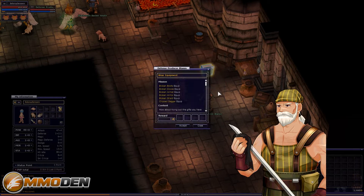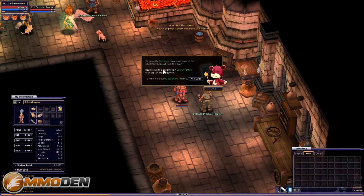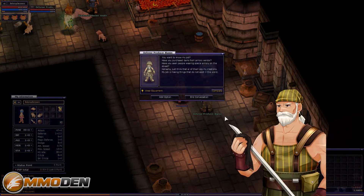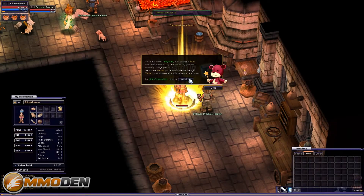He's got a cool little sword. 'Wear equipment.' I wore the equipment — put it all on. 'To complete this quest you must equip...' — already equipped it all. We completed it, turned it in, and we're now level 11.